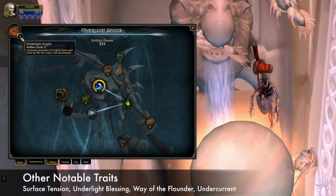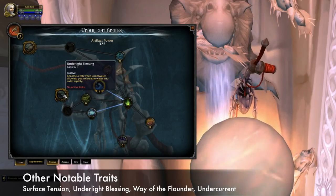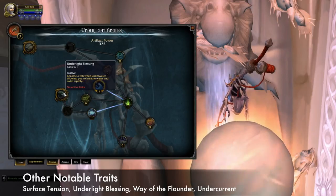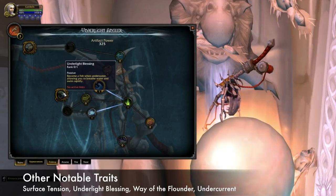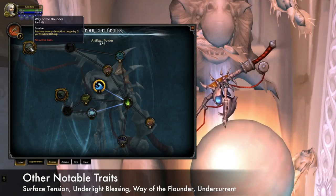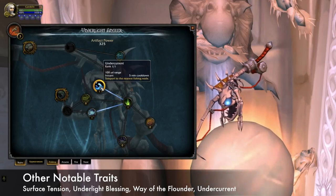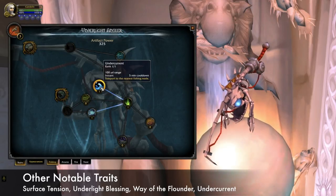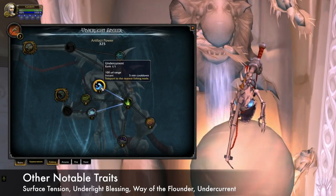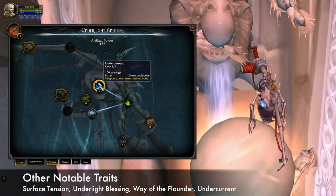Some other notable traits are Surface Tension, which lets you walk on water; Underlight Blessing, which transforms you into a fish granting increased swim speed and underwater breathing; and Way of the Flounder, which gives you a stealth effect when your line is cast. The Angler also gives you the Undercurrent ability when equipped, allowing you to teleport yourself to the nearest fishing node within 100 yards on a 5-minute cooldown.